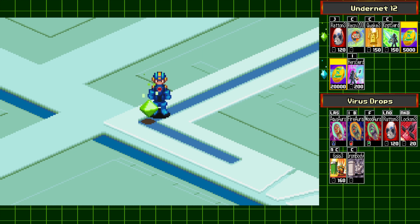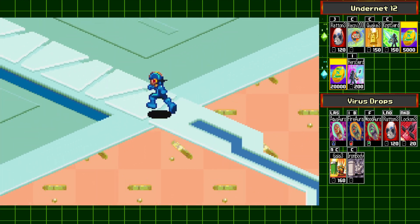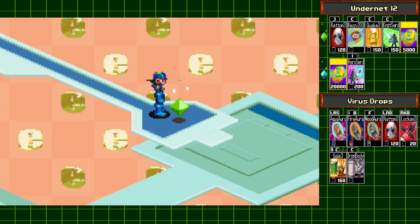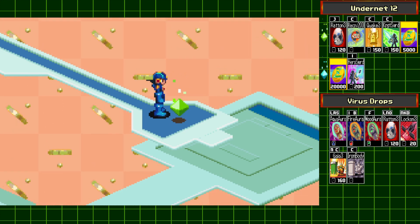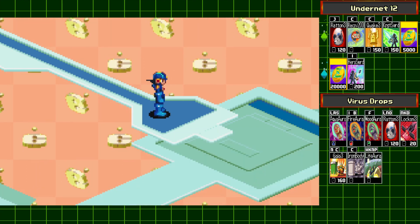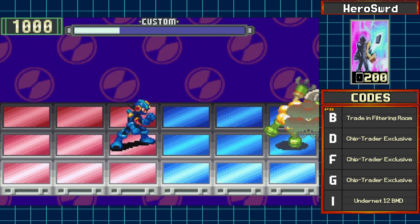This is one of the Blue Mystery Datas — 20,000 zennies. This other Blue Mystery Data is very important, and as soon as you obtain it something is going to change in this area. And we got Hero Sword Eye. Hero Sword is the stronger version of Night Sword; it has the exact same range but it deals 200 damage, so fantastic chip.